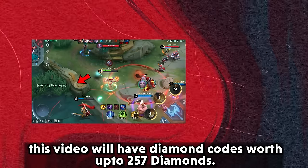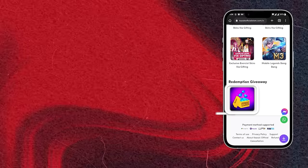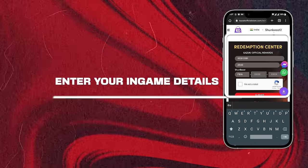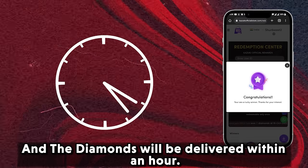Want to play Gusion with skins? Don't worry, this video will have diamond codes worth up to 257 diamonds. Redeem it through our website kazukiofficialstore.com and the diamonds will be delivered within an hour.